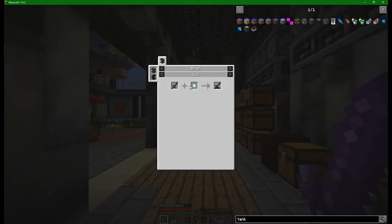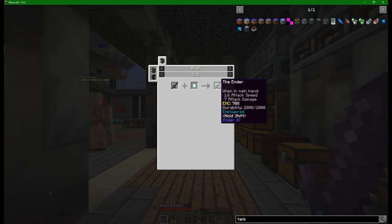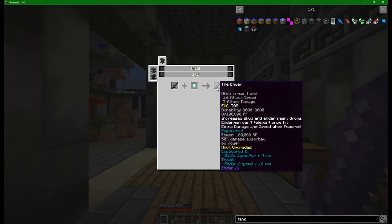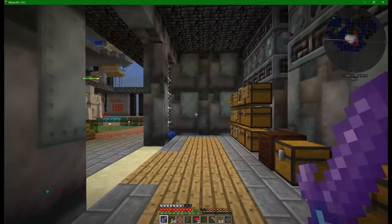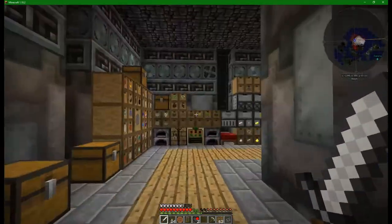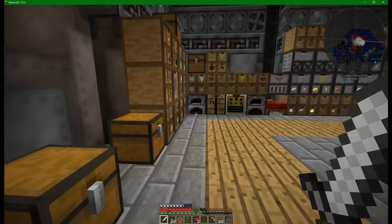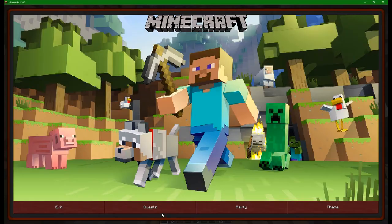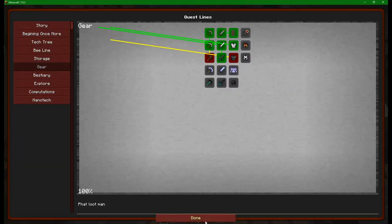If I press U on here, you can see that we can use the ender and a vibrant crystal to empower it. And once we've done that, we can then start thinking about the travel upgrade, which is something we really, really want. But for now we've got a looting sword. In fact, I'm going to just swap these around - I do have somewhere where the looting sword will be super useful. But I think we can get on with the next bit of quest if we come out of here.